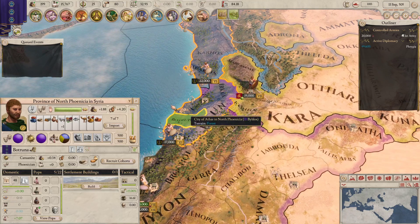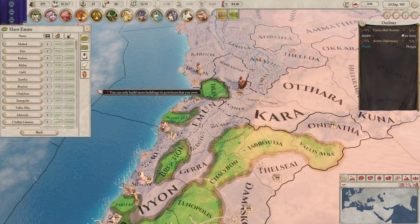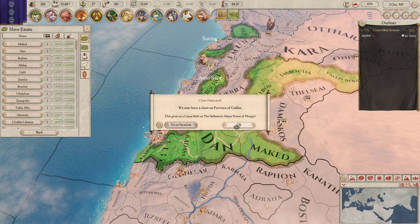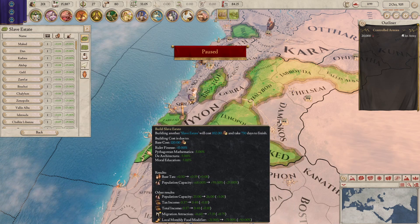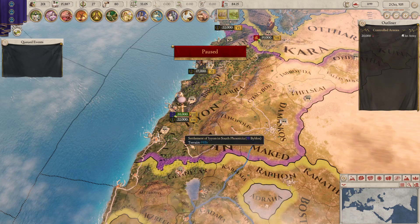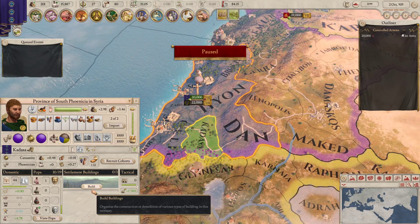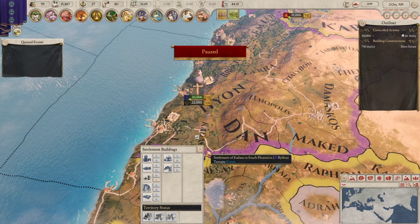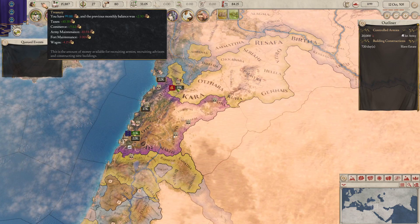Let's see what we can build. Let's go to the macro builder, construct buildings — maybe some slave estates. It's got to be somewhere where we increase our cash flow. I have a claim on Galilee now, which is pretty cool. What does this produce? This produces wine. I'm going to get the slave estate — we'll do a slave estate in there. Increases the cash flow a little bit, so why not? Always worth it. I'm not going to go any further because I need to save some cash in case we ever need to go to war.